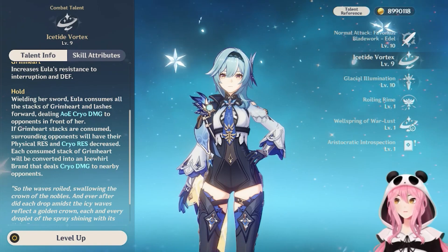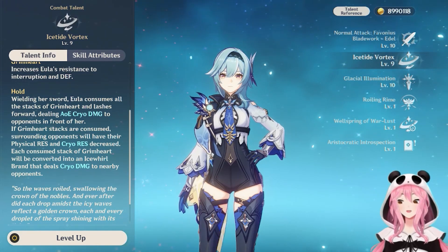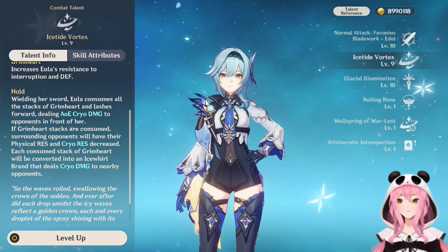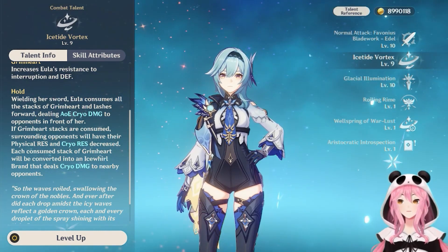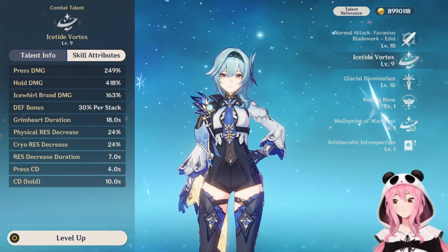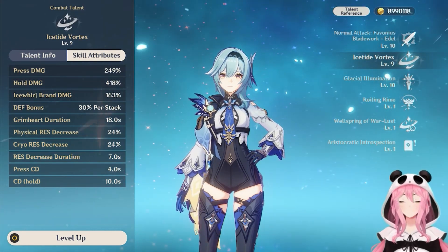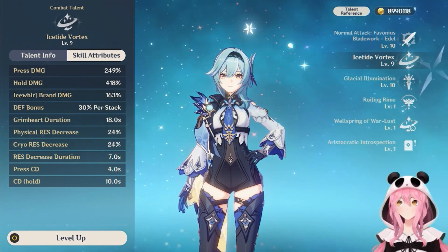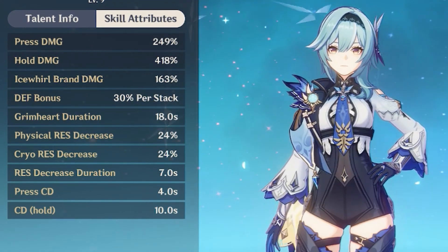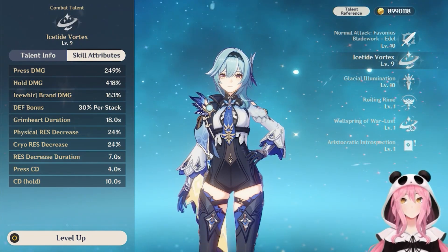When you do the hold version, you're going to consume both stacks of Grimheart, lash forward, and deal another AoE cryo damage attack. When you consume your Grimheart stacks, you reduce physical and cryo resistance of nearby opponents by 24%. Your Grimheart stacks will also be converted into what's called an ice swirl brand, which deals cryo damage to nearby opponents. The Grimhearts last 18 seconds. The press version has a 4-second cooldown and the hold version has a 10-second cooldown — something important to keep in mind.